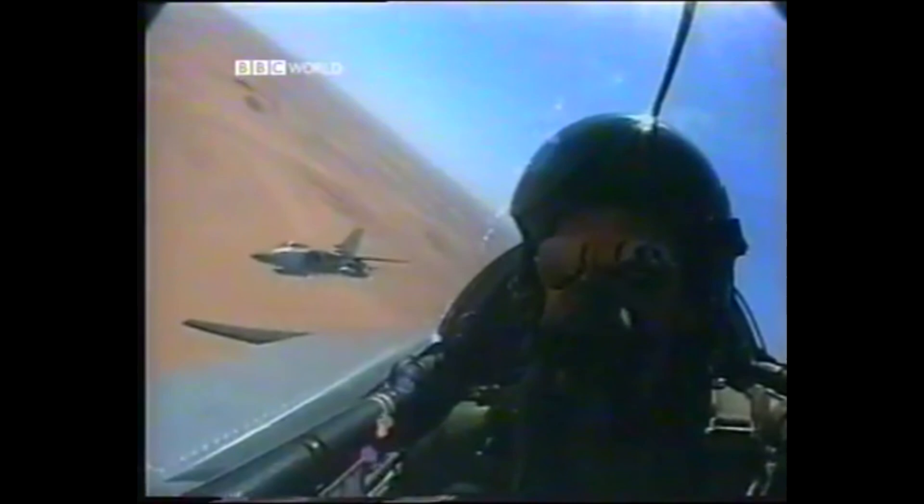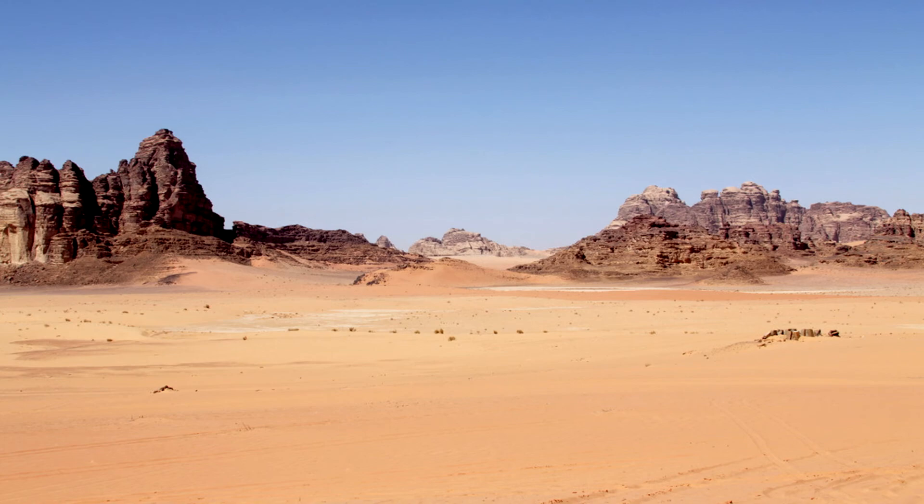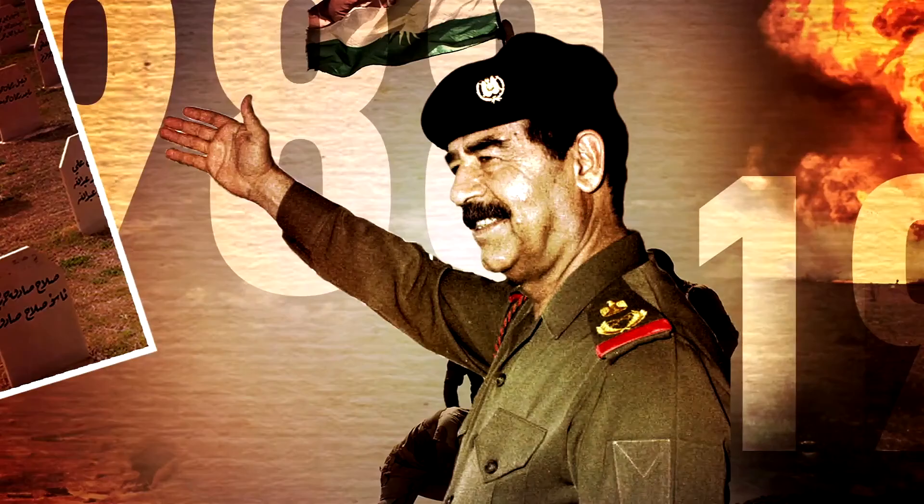The coalition planes would continue to lay waste to Iraq's air defenses, communications, and other strategic targets with little opposition for a little over a month before the ground invasion. When the airstrike began, the Iraqi radars were jammed by US aircraft, forcing the Iraqi anti-aircraft guns to shoot wildly into the night hoping to luckily hit the attacking aircraft. The few pilots that had their aircraft destroyed would have to eject into the Iraqi desert, only to have Iraqi forces searching for them trying to kill them. A few were taken prisoner, which in a way was scarier than death.